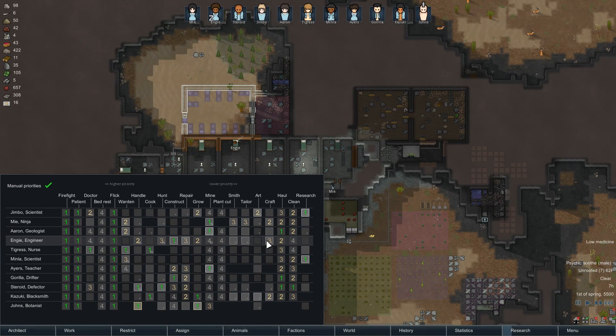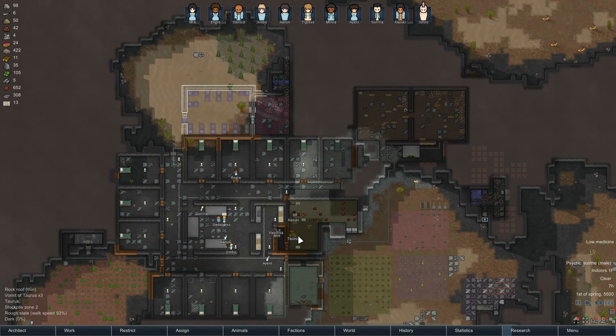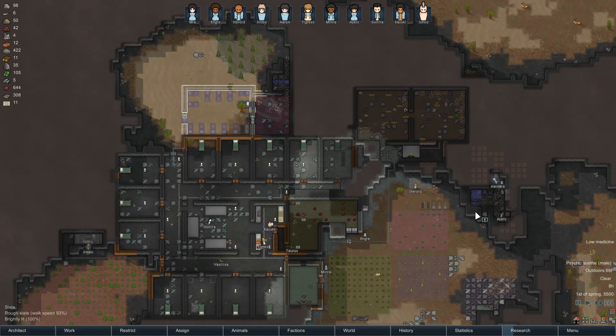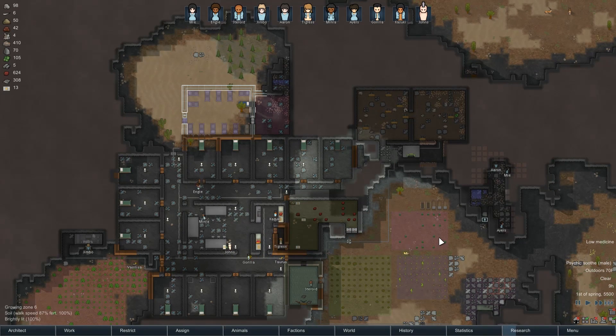Who is my crafter? Inja is after constructing. He is after mining. You are after growing. You might need to make some edits there — get crafting more involved. But once I get done with all my construction and mining projects, it'll probably be better. We have at least one medical bed made. Better than nothing.